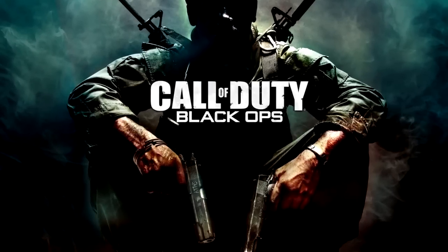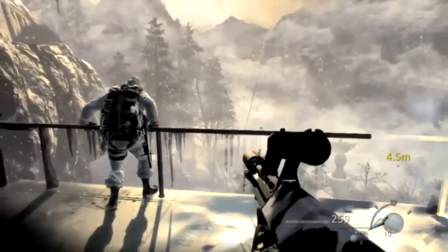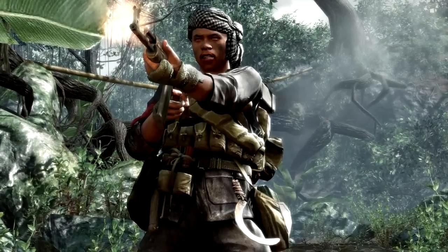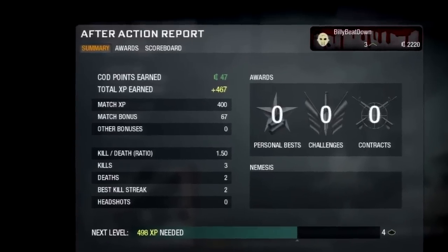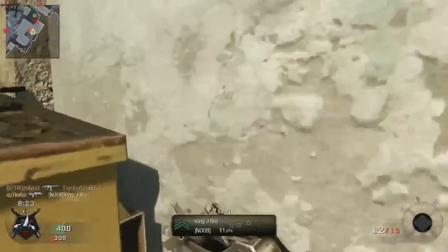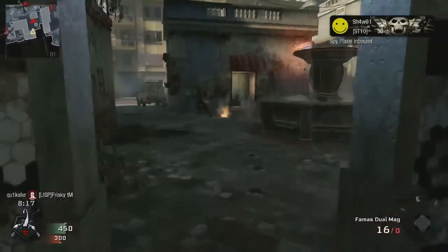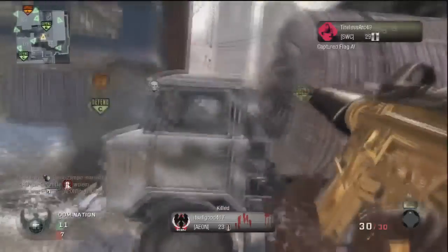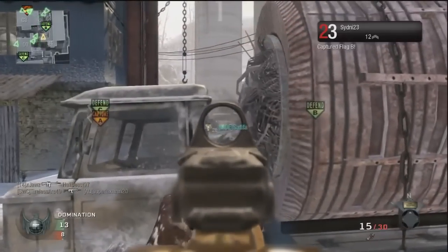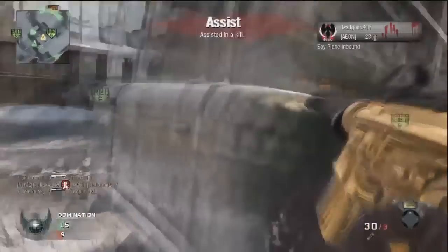After Modern Warfare 2 came Call of Duty: Black Ops, and camos took a very different path. Camos were no longer unlocked through challenges but were rather bought using CoD Points — which were very different from the CoD Points we know today, as these were earned through multiplayer with no DLC, supply drops, or real money involved. Each camo was 250 points, and the gold camo returned as the ultimate achievement, but was only available after reaching 14th prestige and cost 50,000 CoD Points.